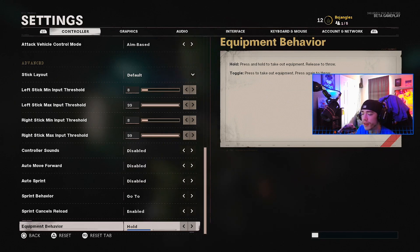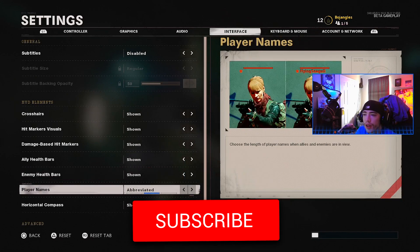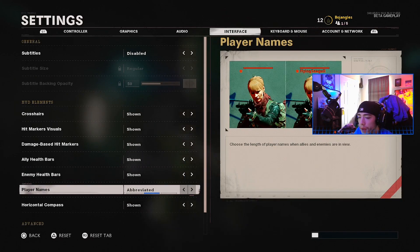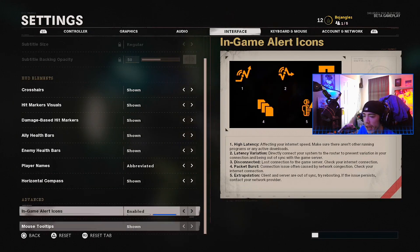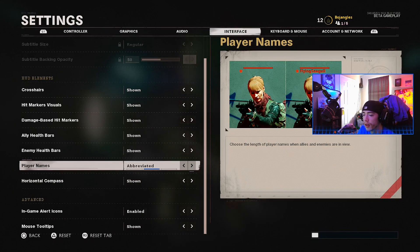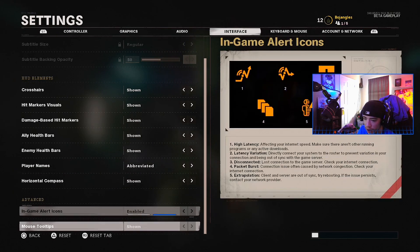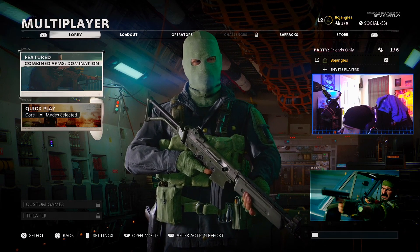The only other setting I'd change is in the interface tab — player names. I would abbreviate them. The player names are huge in this game; I'm sure it'll be fixed in the full game, but just in the beta I'd recommend leaving names on abbreviated.